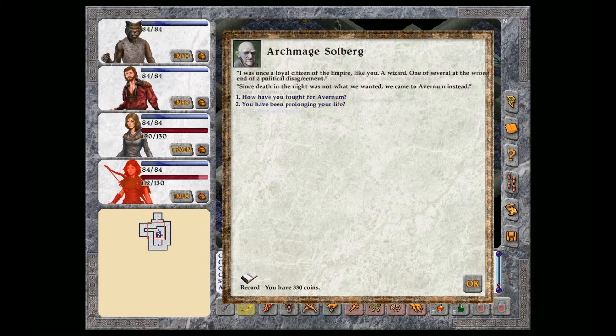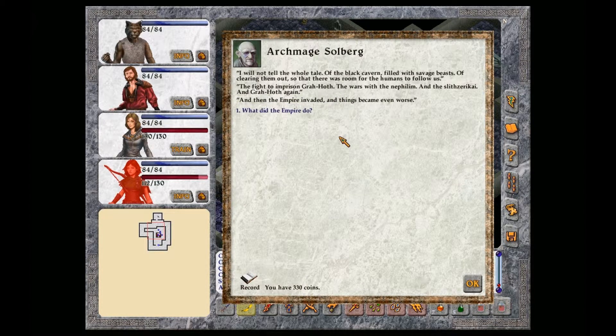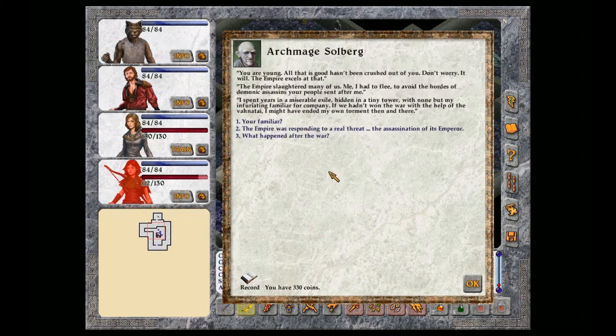How have you fought for Avernum? I will not tell the whole tale of the black cavern filled with savage beasts, of clearing them out so that there was room for the humans to follow us, the fight to imprison Grahoth, the wars for the Nephilim and the Sliths of Zarekai and Grahoth again. And then the Empire invaded and things became even worse. The Empire slaughtered many of us. I had to flee to avoid the hordes of demonic assassins your people sent after me. I spent years in a miserable exile, hidden in a tiny tower, with none but my infuriating familiar for company. If we hadn't won the war with the help of the Venati, I might have ended my own torment then and there.